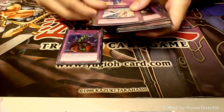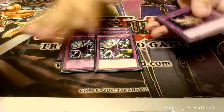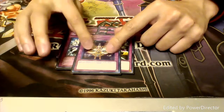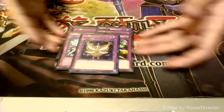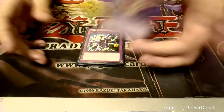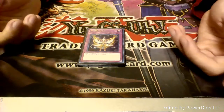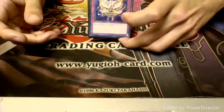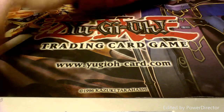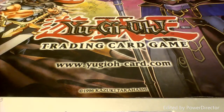Let's move into Traps. We have one Bottomless Trap Hole, one Solemn Warning, two copies of Mind Crush, two Dimensional Prisons, and then one Xyz Reborn. I actually thought I lost this card but I found it. It actually works out a lot better than running Call of the Haunted, so I was able to cut that and add this. It's pretty good mid to late game if I have any Xyz monsters in my graveyard — the later in the game it gets, the better the card is. And that does it for the main deck.